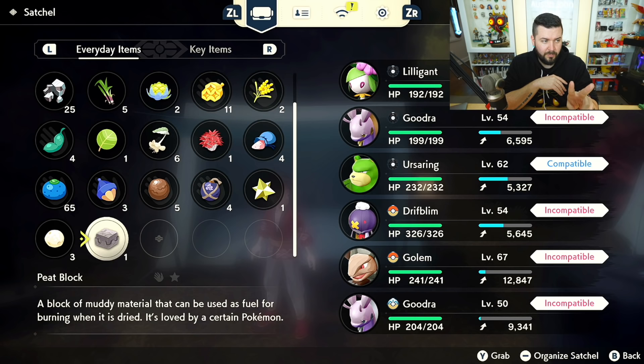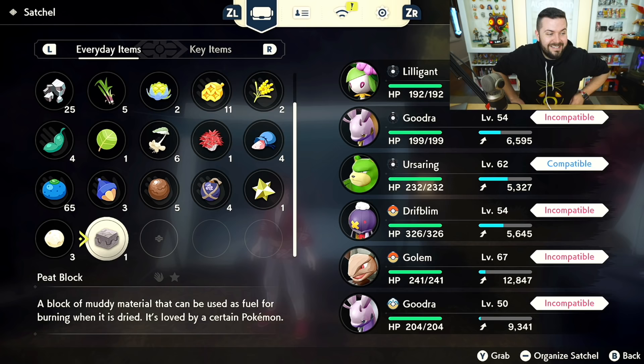It looks like they basically took the real lunar cycle and condensed it: two days of full moon, then two days each for the next seven phases — waxing gibbous, third quarter, waxing crescent, new moon, waxing crescent, first quarter, waxing gibbous — and then back to two days of full moon. That's exactly eight phases times two days each, for a 16-day cycle. So they made it roughly two-thirds of our real lunar cycle.